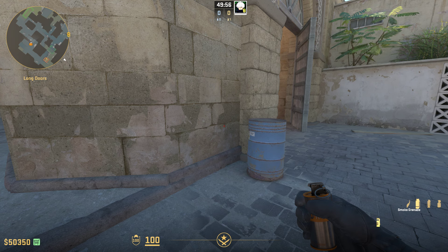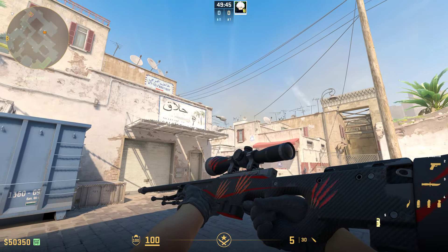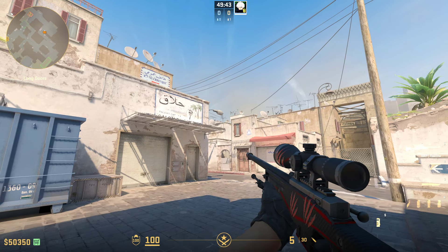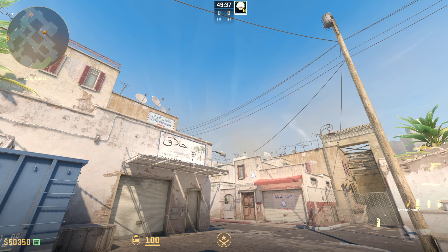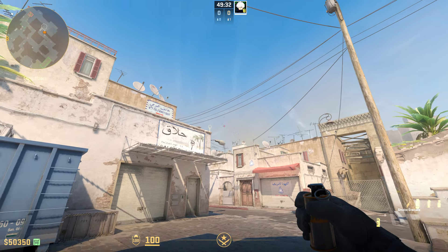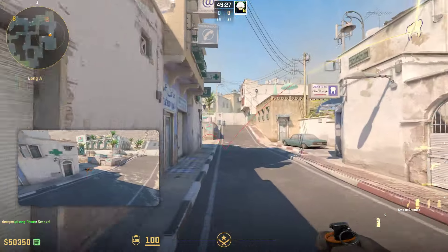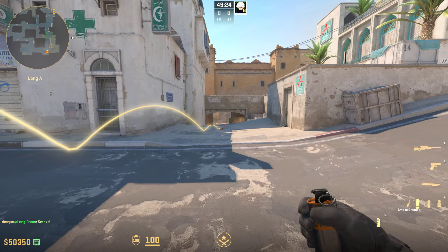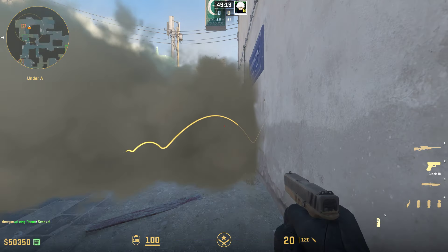Smoke number 2 is a CT smoke that will cover everything and is essential to know if you're trying to take A from long. To throw it, just come in towards these barrels right here and stand in them. Then find this lamp right here, take the middle of the lamp, go up to this wire, run a bit, and when you're about to hit this corner right here just throw your smoke with a normal throw. The smoke lands perfectly in the middle of CT and also deep, so anybody can't spot anything no matter where they stand.